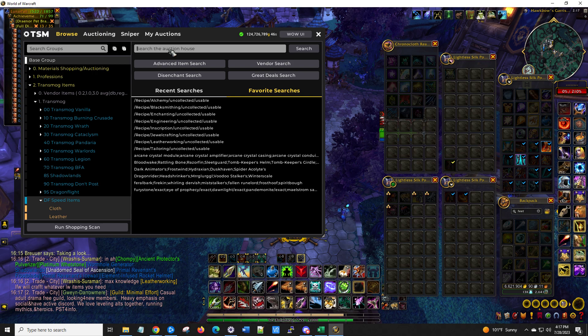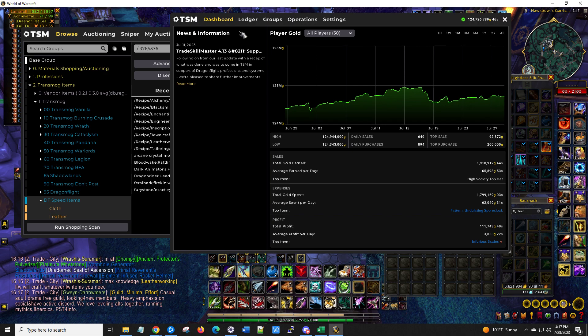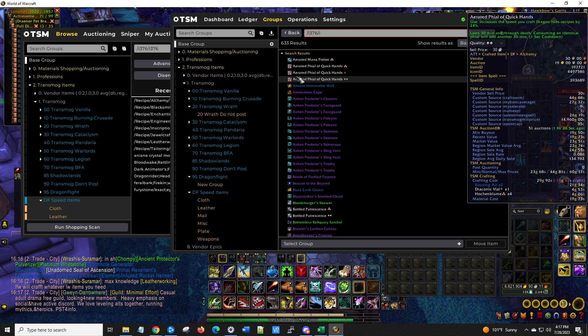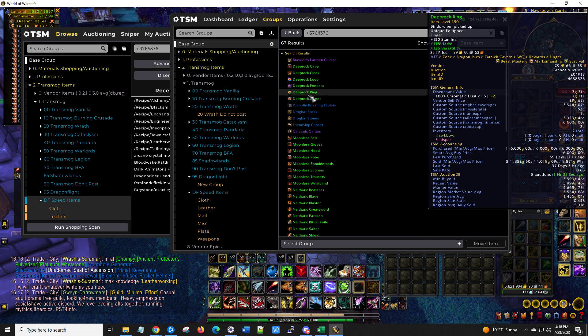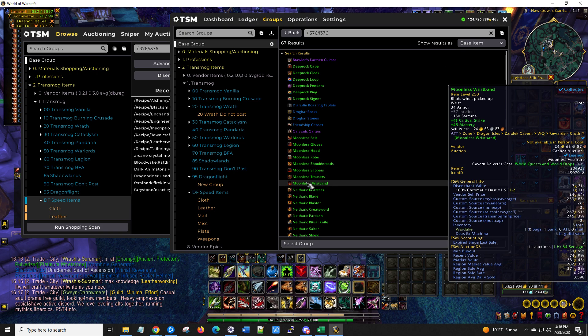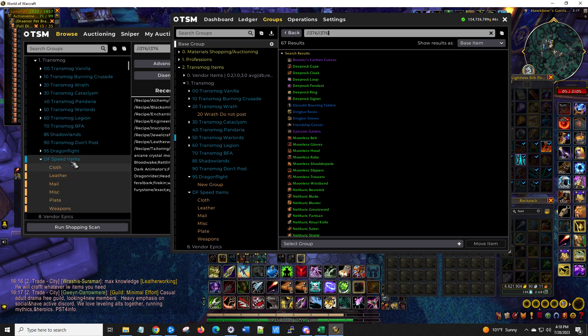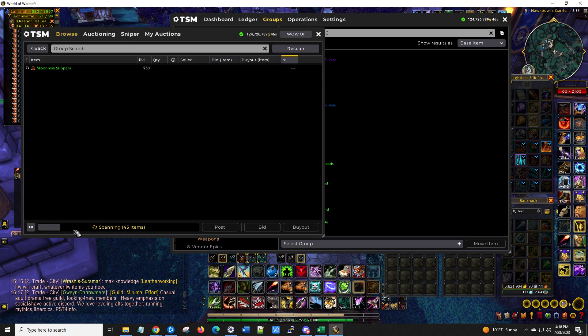It'll take a while to do this, but I'll go ahead and do it here just to show you — 376 to 376. So you go to the base group; it'll take a while because when I start typing it in, it'll try to show me everything. It comes up with a list of all the items that are item level 376. I basically found everything that had speed on it, threw it into a group here, and I even divided it up by cloth, leather, mail, plate, miscellaneous, and weapons. So if you want to do a more refined search, you can.